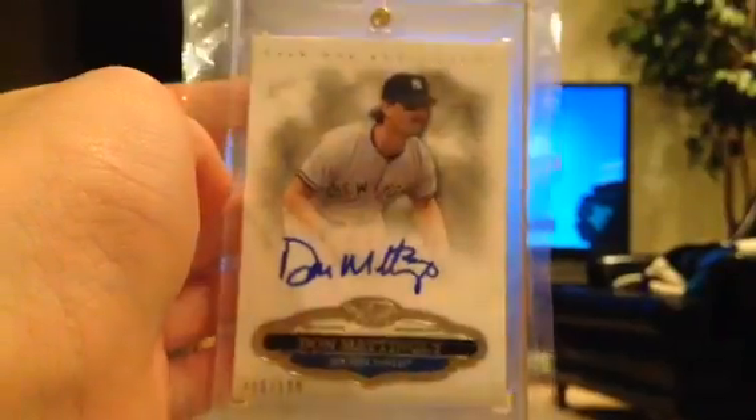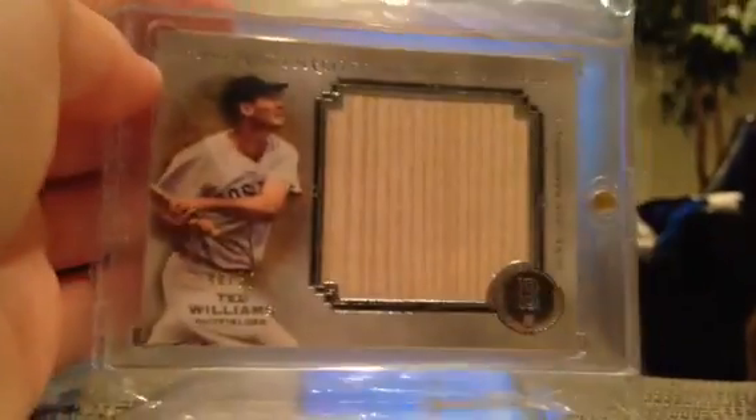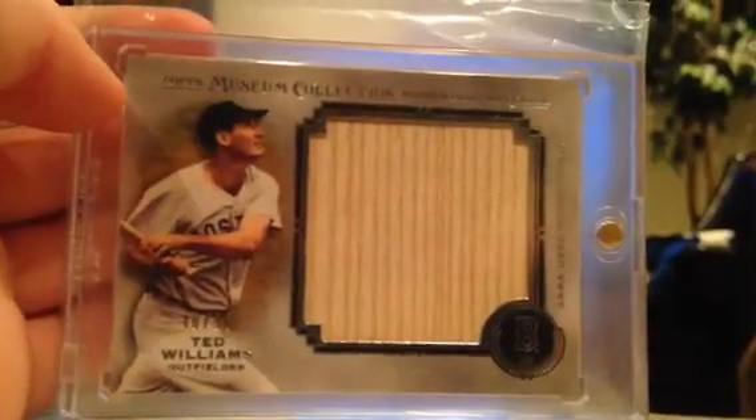Now for the better stuff. Don Mattingly Tier 1 Auto out of 199. I'm going to need one-for-one deals on all this nicer stuff, and I'm going to need a pretty good deal on this stuff because I do like a lot of it. Ted Williams Jumbo Bat out of 50 for Museum.